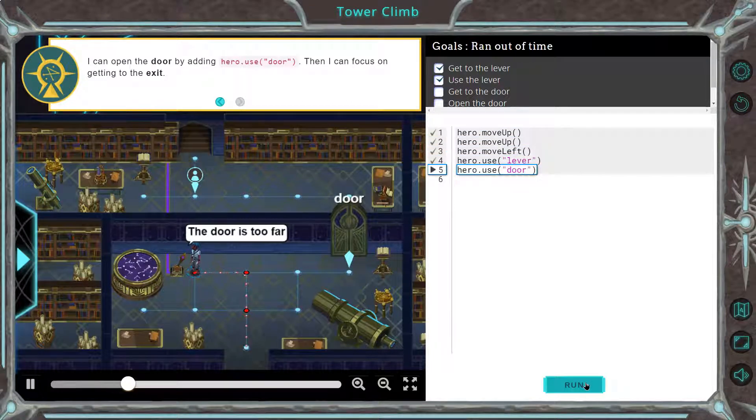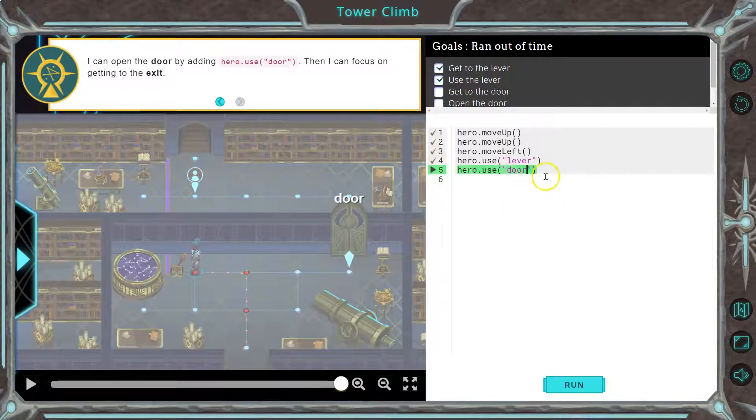Remember, you can test code a bazillion times. We got that open. And I have hero.use('door'), but I need to get to the exit. So we're jumping the gun a bit, which is why we test.